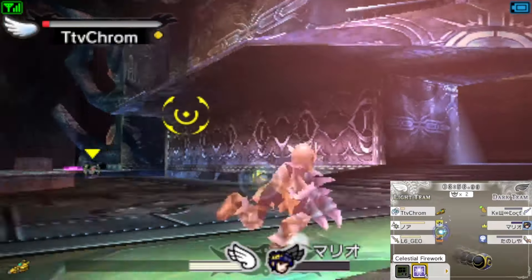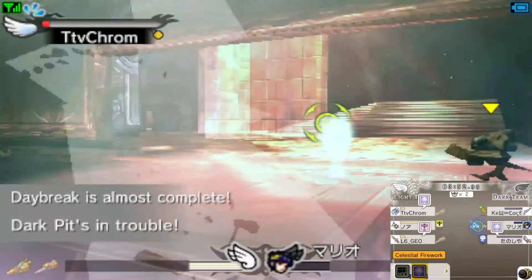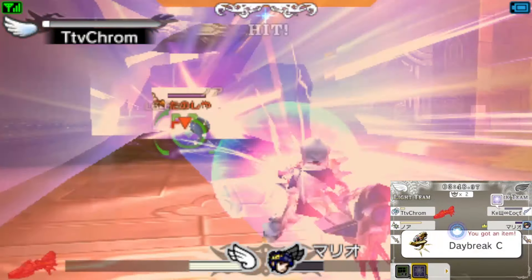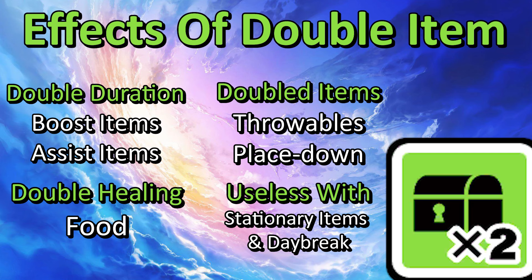This item playstyle is completely illegitimate and always something to worry about. I'm going to briefly go over the item play-specific powers that go with this playstyle. First up is Double Item — easily the best item power in the game. Any item picked up while this power is active will be doubled. This works differently depending on the type of item: items that grant buffs like Speed Boots will have their duration doubled, but for items that can be placed down or thrown, you'll be given two of them to ruin someone's day.